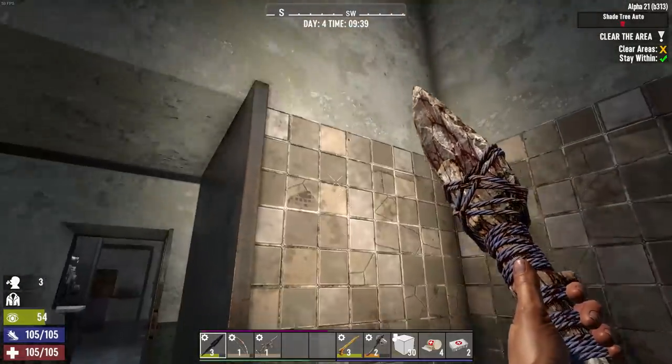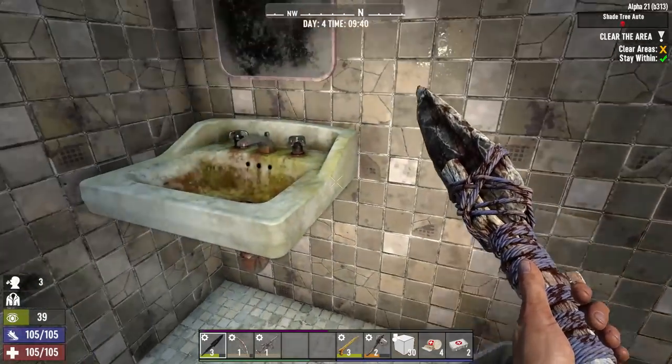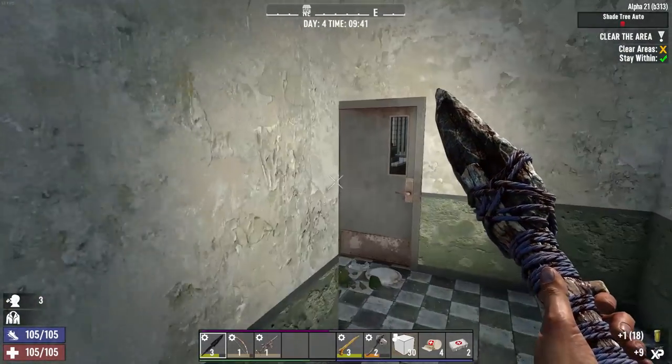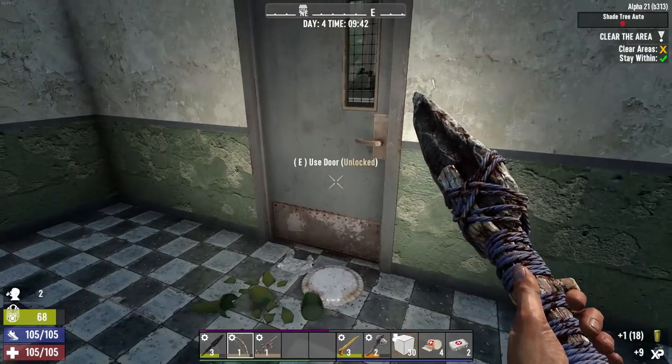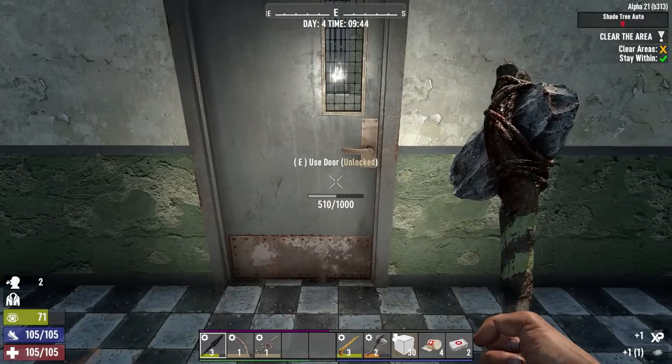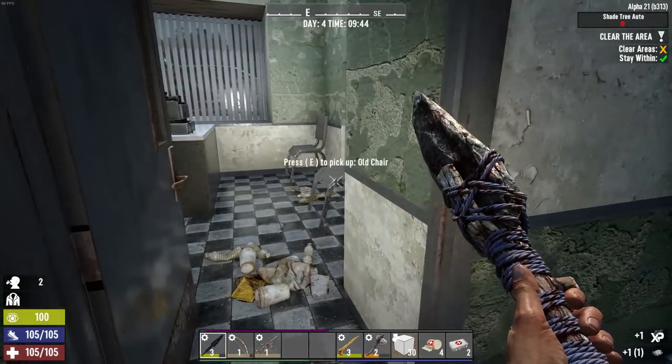Bathroom is nice and clear. One thing of murky water — I'm going to have a ton of murky water available for different recipes, but of course the problem is no cooking pot, so I can't make anything with it.